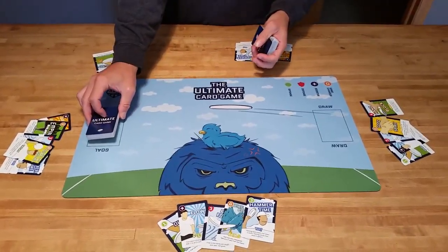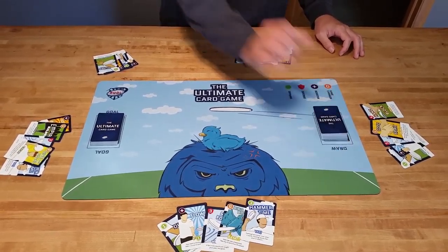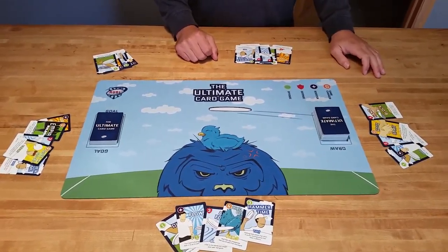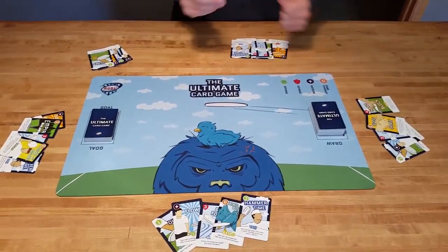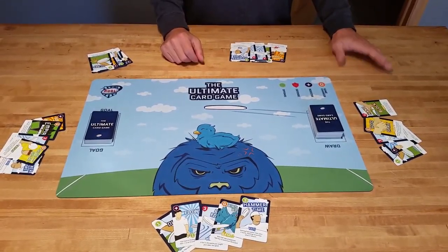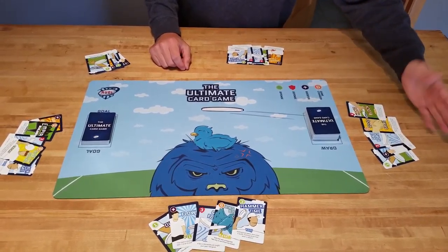The game setup starts with the goal cards being put in the goal area and the draw cards in the draw area. The dealer deals out five cards to each player. We've already dealt the cards. Obviously the players' cards aren't seen by everybody else, but for the purpose of this we're going to show them.